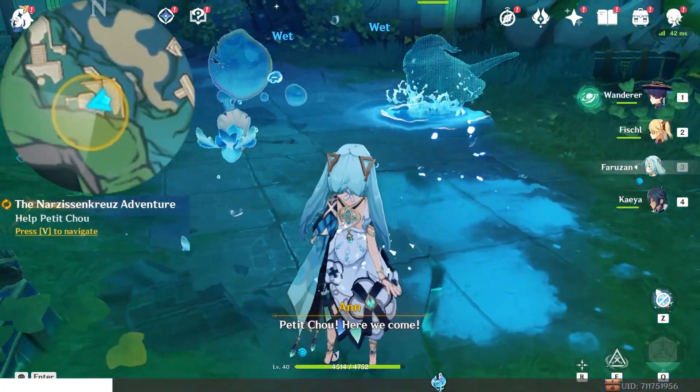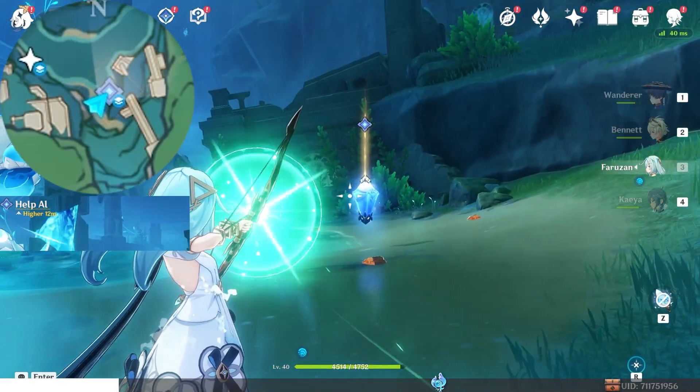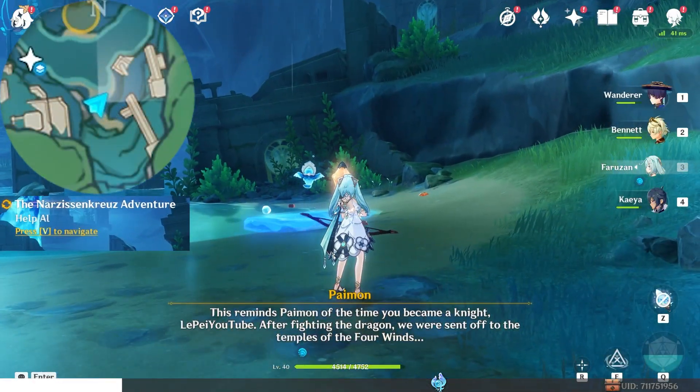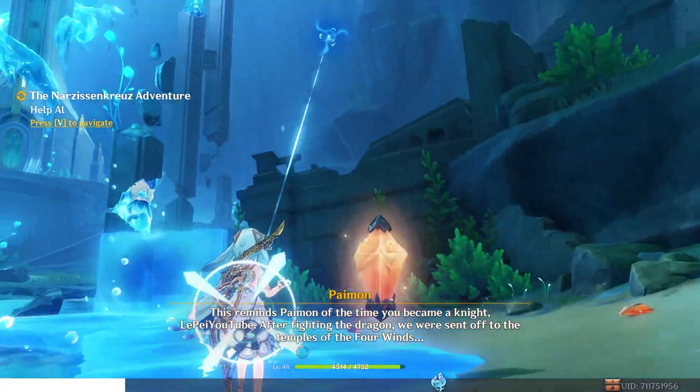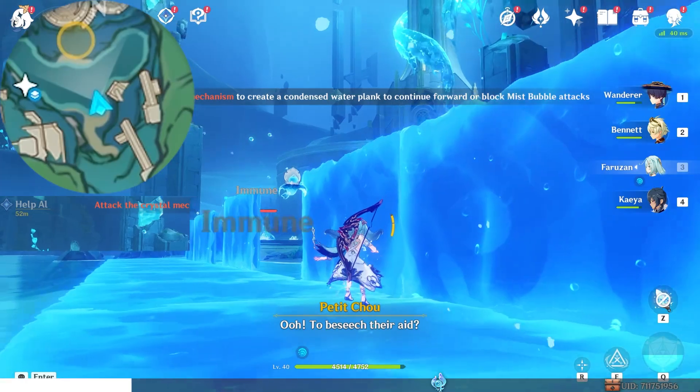Enter here. Defeat the enemy. Hit this lamp. Go along this path, avoiding the incoming attacks using these walls.